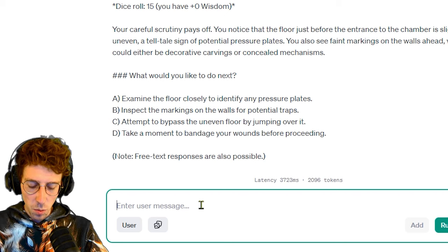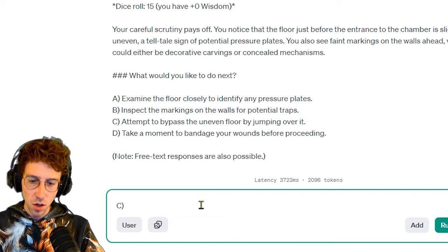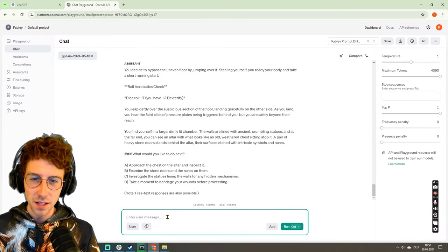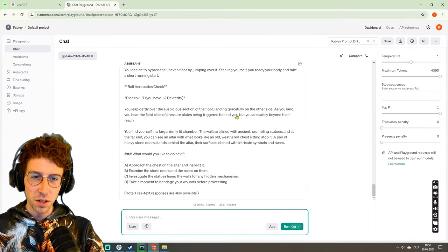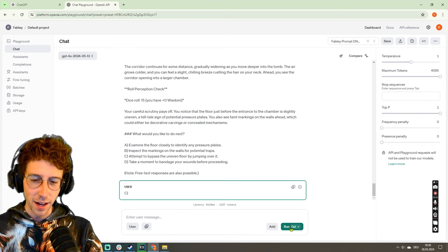There are darts inside them again, so we don't want to touch them. We want to choose option C: attempt to bypass the uneven floor by jumping over it. You decide to bypass the uneven floor by jumping over it. Steeling yourself, you ready your body and take a short running start. Roll acrobatics — dice roll 17.